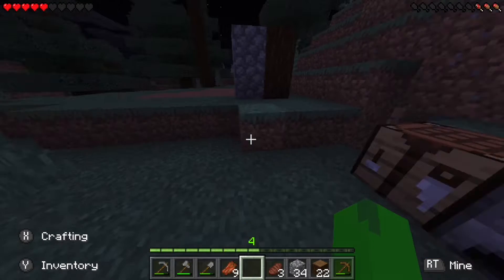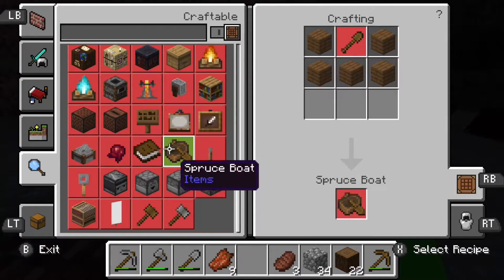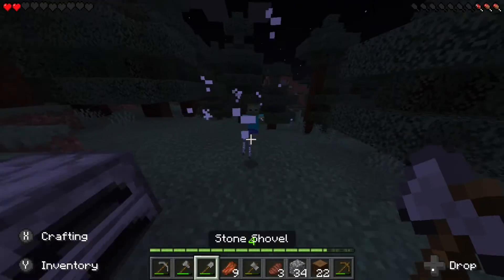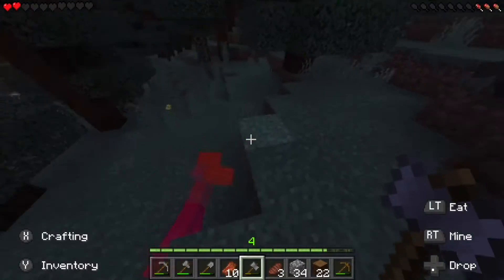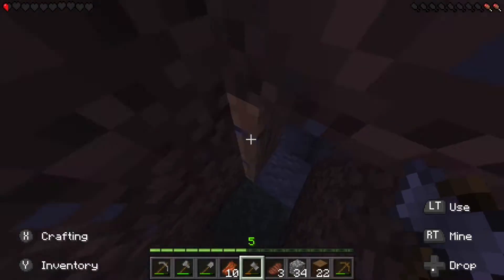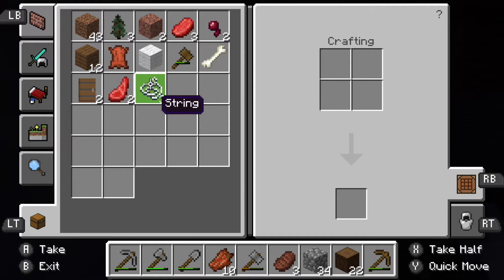We've got these two hammers, and I know we can also craft an iron hammer eventually, so that'll be cool. Spider! I should not have put my hammers away — it's really dangerous out here. Let's get inside. We have three string and one wool — I don't think we can make a bed.